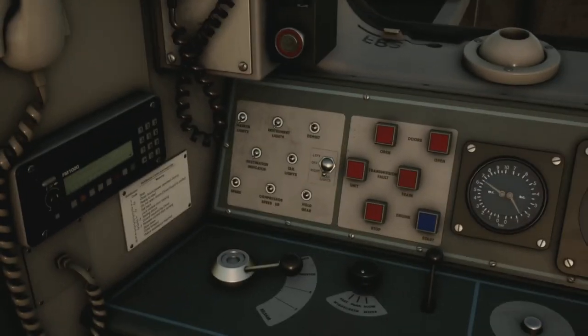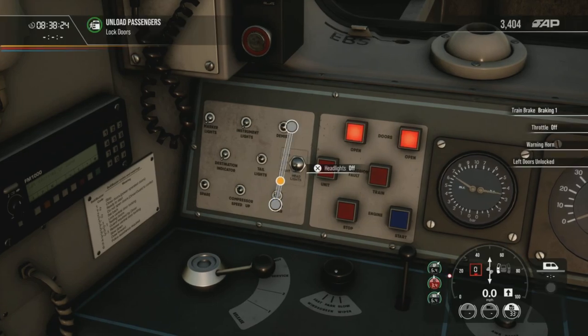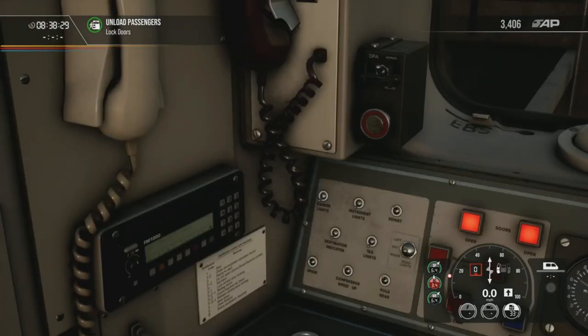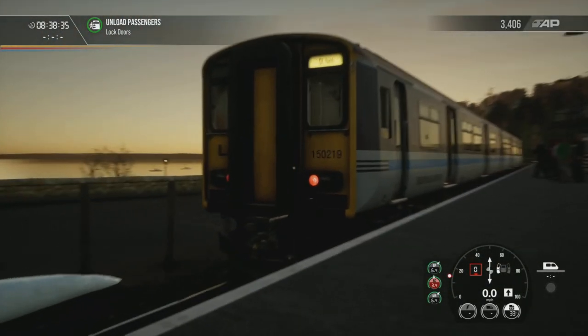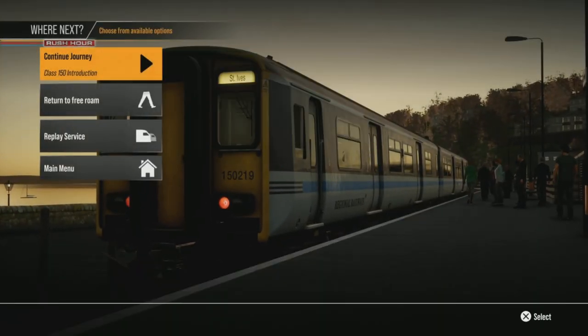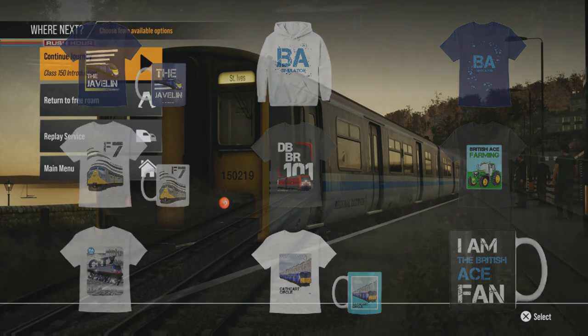That will do. Doors open. Set that to off — tail lights on, tail lights and marker lights off. Well, that is going to be everyone for today's Train Sim World 2 video, hopefully everyone has enjoyed it. You'll find a link in the description to the Discord server, the PayPal, and the merch store if you want to help support the channel. Apart from that, thanks all for coming in and I hope to see you in the next one — see you all, take care, bye guys.